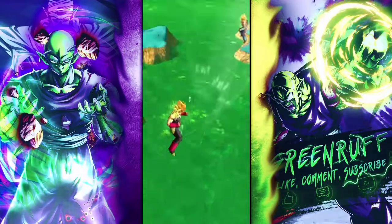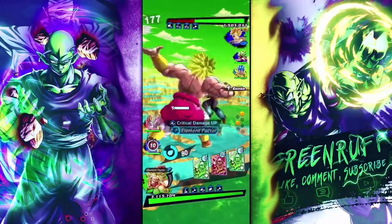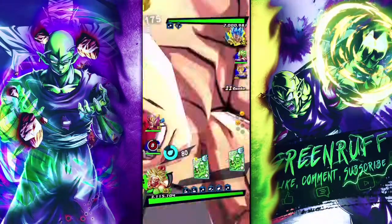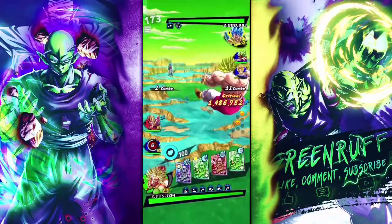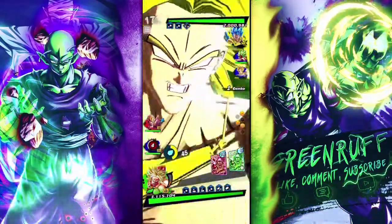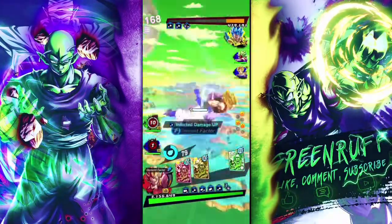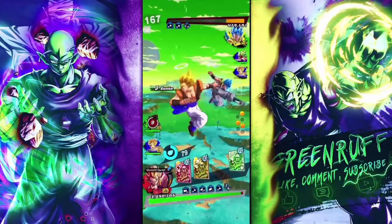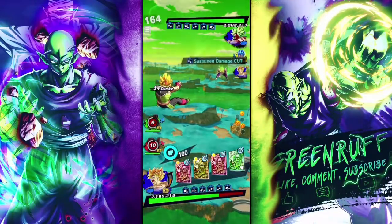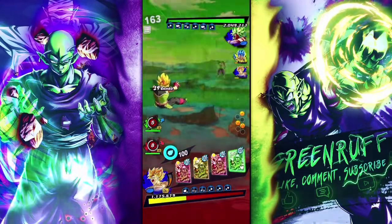Alright, first match of the video — facing what looks like a Movie Saga team, but he added Bardock, which is pretty interesting. We're just gonna stay in with Broly. Oh, he's about to be done — let's see how much this does with the crit. Wow, interesting — we didn't get crit right there. He got me. We're about to switch. Even at two stars, Broly is a menace. Oh he got the green, I need the blue card.